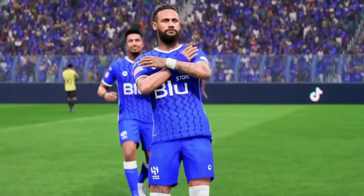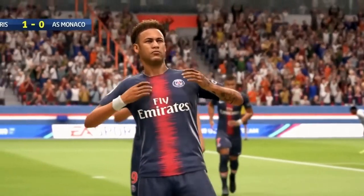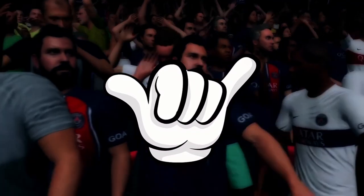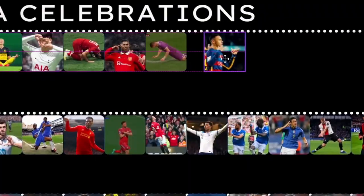Hang Loose. Neymar Jr. If you could describe Neymar in one word, what would you say? Because this man has hit a few extremes. However, one of his favorites is the Hang Loose celebration. When he transferred to PSG, Neymar found it as a nice way to engage the crowd. In Hawaii, the Hang Loose sign means hello and goodbye. It was made for saying thank you when driving and is a cool style of communication. Hang Loose is a hall of famer and an S tier celebration.